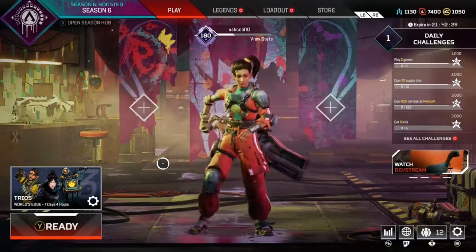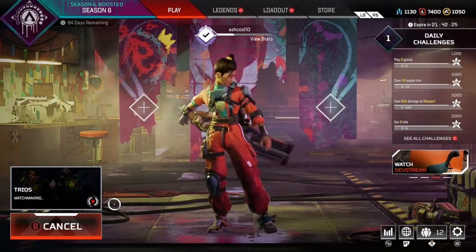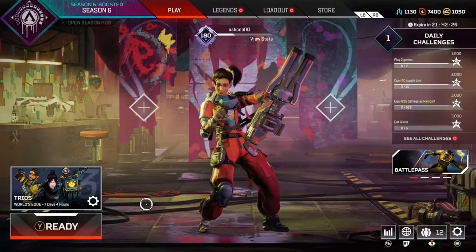Hello everyone, thanks to the students today. Today I'm going to teach you how to extract materials and redeem them at replicators. This is a new Season 6 feature, and before we start I just want to let you know that you probably saw it whenever you went to try and find a match.